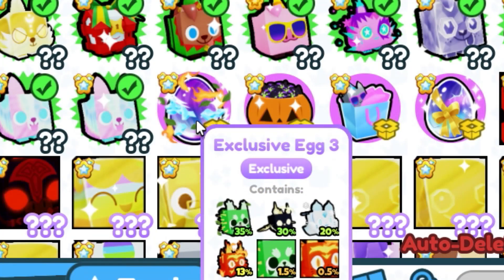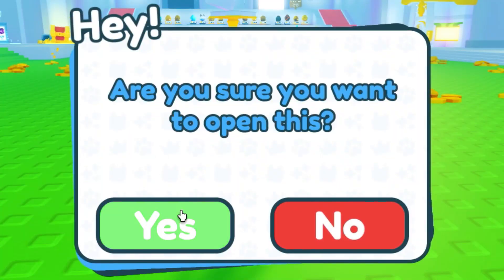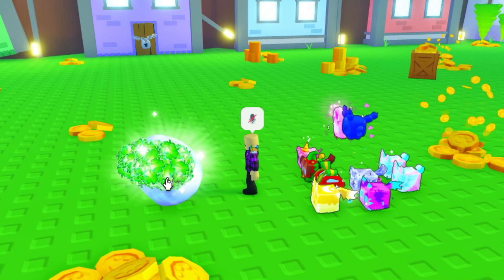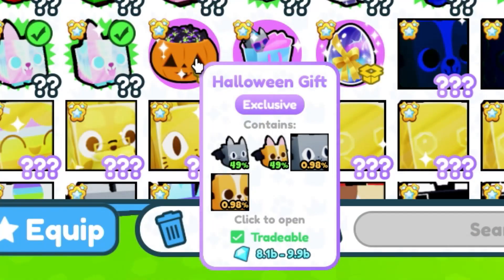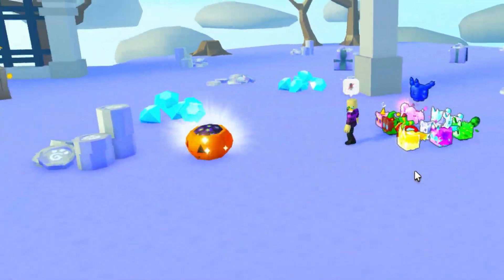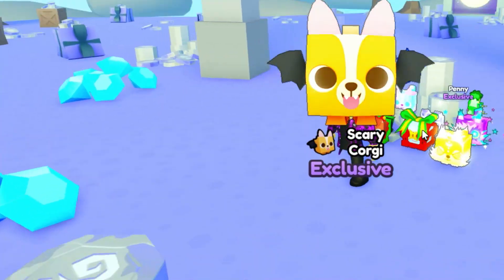Our next is exclusive egg number three with a huge inferno cat — that pet is super rare. Can we actually hatch one? Probably not. That's what happens when you don't smash the like button — I got a prickly panda. Next we have the Halloween gift. We are now in a spooky place. Please grow — and it's a scary corgi. I can slowly see my sanity going down every single second.